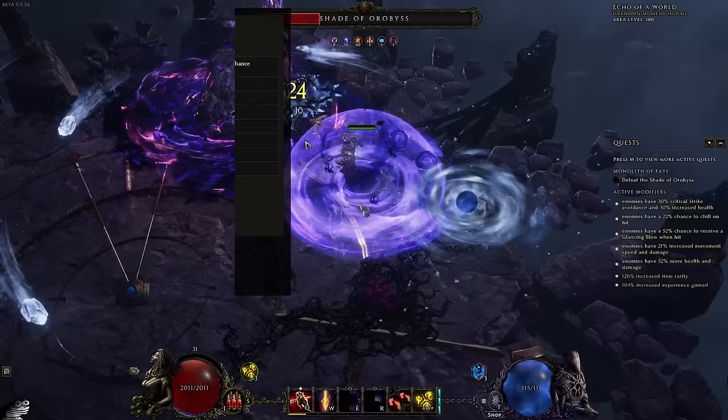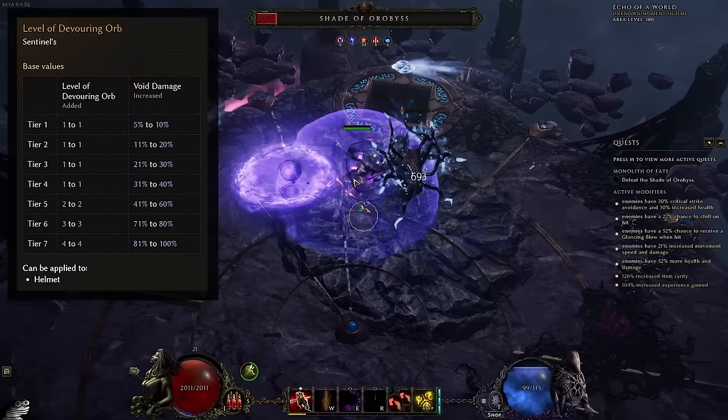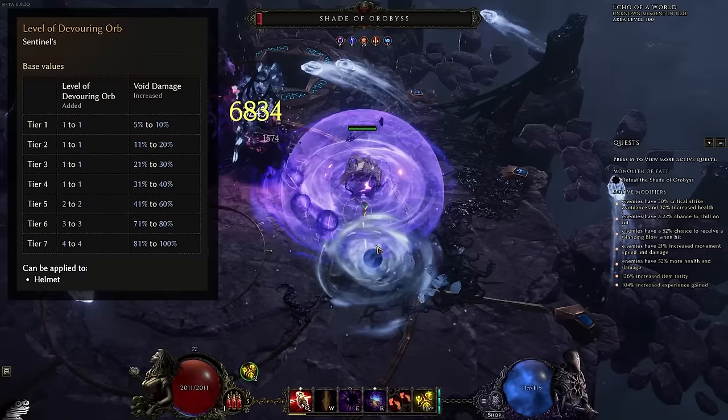The most important thing to mention is you're going to want to find yourself a helmet with additional levels to Devouring Orb. Ideally you'd eventually get yourself an exalted one with plus three or plus four Devouring Orb, and it's going to give you an unbelievably large amount of extra DPS. But realistically, any Devouring Orb helmet is going to be great — ideally you would look for Devouring Orb helmets to scrap to get more Devouring Orb shards and be able to upgrade the levels of Devouring Orb on a very good helmet base.